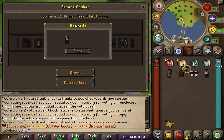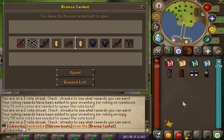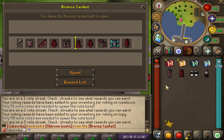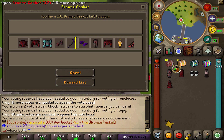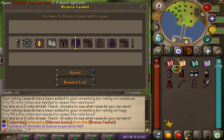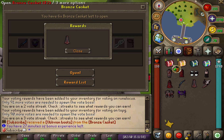The platinum and supreme caskets work exactly the same, the only difference being that the rewards are a little bit better. You can get the second best in slot armor set from those, which is the helium armor set. Anyways, we just got ourselves oblivion boots as a reward from the bronze casket, which I can sell for about 7.5 quadrillion.